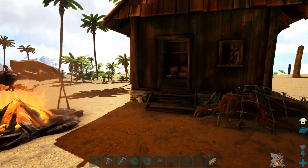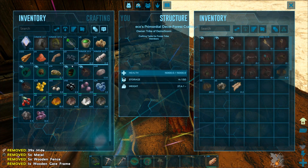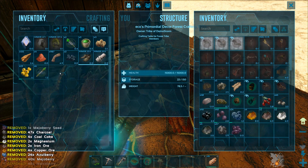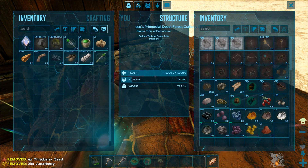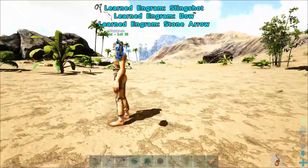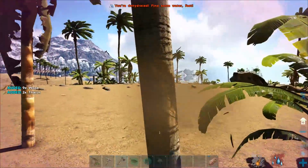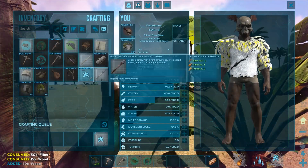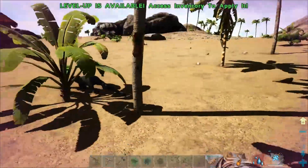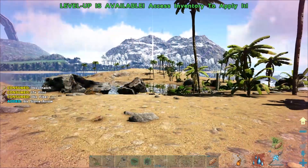There's even metal nodes here. Multiple metal nodes, actually. I'm going to put your fences inside of the packy. I think the biggest issue is going to be we will run out of wood. I did tweak the resource respawn rate a little bit. So by the time we're done with one side of the island, the other side should start respawning.